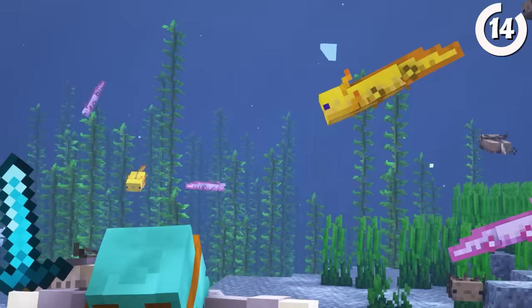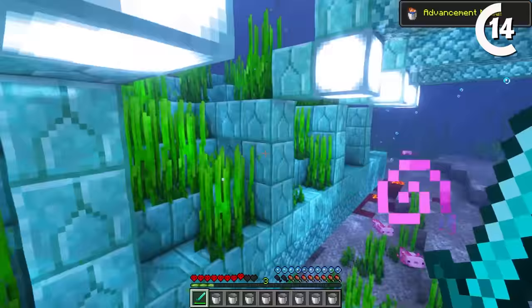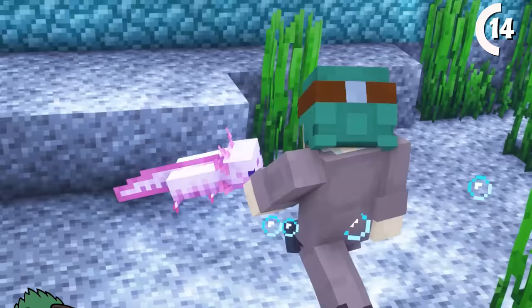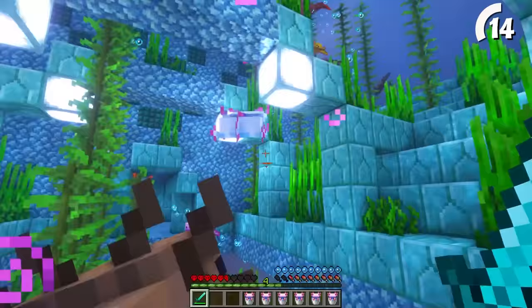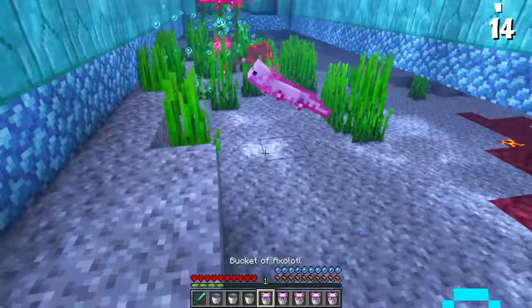You could easily just make a beacon out of gold instead. Just make sure to bring axolotls with you. When fighting hostile mobs, axolotls provide health regeneration on every kill, and the more you have around you, the longer the regen will last. They can even remove the mining fatigue effect — so who needs buckets of milk when you've got buckets of axolotl?